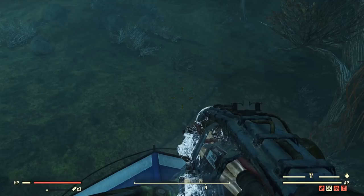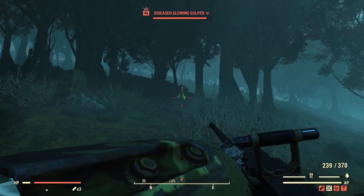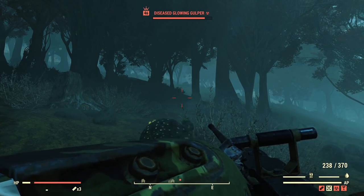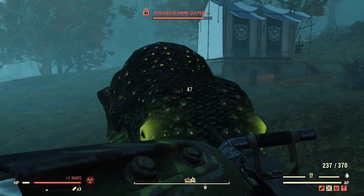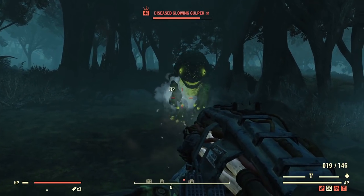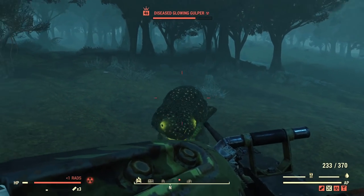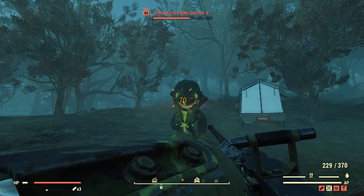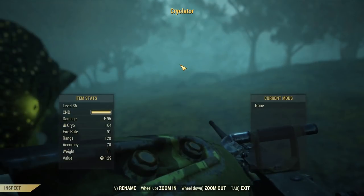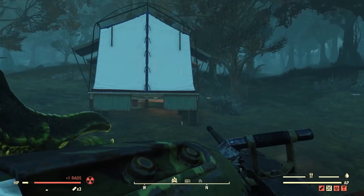Now I have Heavy Gunner perks on and Bloody Mess as well on a gulper. With 50 cal: 47 body shot and 70 headshot. With cryolator: 32 body shot and 48 headshot — much less. Look at the difference: I'm doing the same with the body shot with 50 cal as the headshot with cryolator. At this point cryolator is already 50% behind. And just to make sure, the damage showing is 95 for cryolator and 92 for 50 cal — even though 50 cal shows less base damage, it's doing much more actual damage.